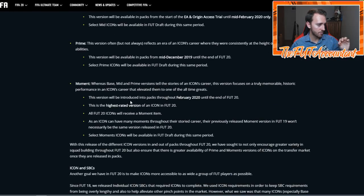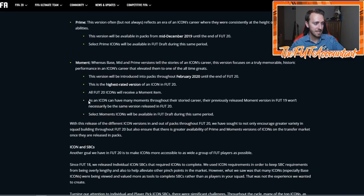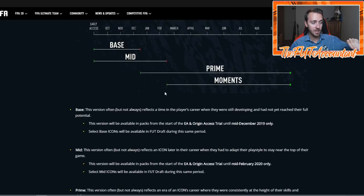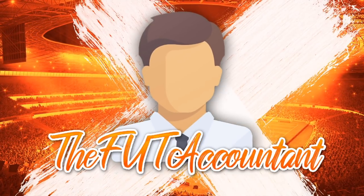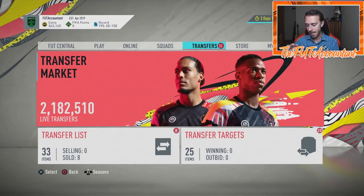EA has been running SBCs basically every day during headliners — flashbacks, player moments, headliner SBCs — continually trying to drain coins before another promo. I think it's possible they drop this SBC sometime around when prime moments icons are going to be coming into the game. Maybe a week before prime moments come out — so like a week and a half or two weeks from now — could be the perfect timing. EA knows this year moments is going to be different: not every icon had a moments card in FIFA 19, but in FIFA 20 all icons will receive a moments version. So we're going to be talking a lot about prime icon moments in the coming weeks, and the mid icon SBC could be a coin suck happening right before that.